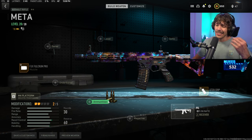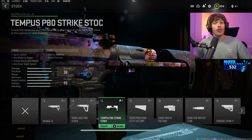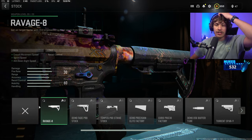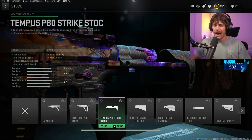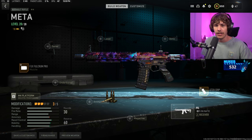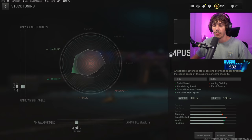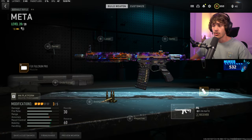For the next attachment we are going to be adding a little bit more mobility to the weapon, and a great way to do so is by adding the Tempest P80 strike stock. Although if you're using this build and it has too much recoil, I would add the Ravage 8, and if you want even more recoil control while still having decent mobility, run the Demo Fade Pro stock. For me, I'm a pretty good player and I can control the recoil, so I can get away with running something that gives me more mobility. Here's the tuning I recommend for the Tempest P80 strike.